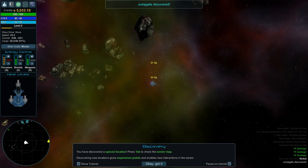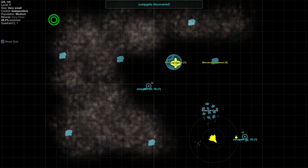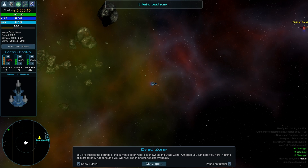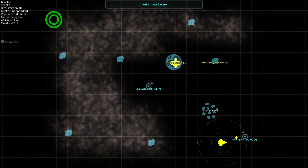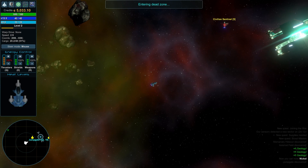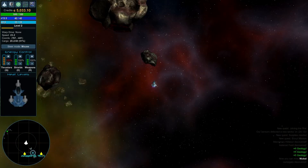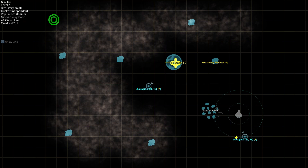We want to try to get as many of these fogged-in areas open as we can. You've discovered a specific location — press Tab to check the sector map, discovering new locations gives experience points. This is a jump gate — the gates I was talking about earlier that you can jump through. The dead zone is anything outside the map. You can go outside but it's recommended you don't — nothing to gain from it.